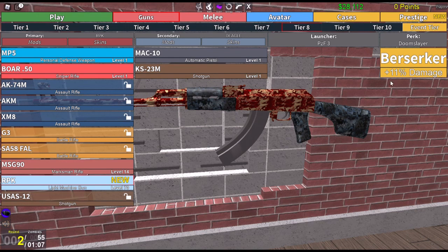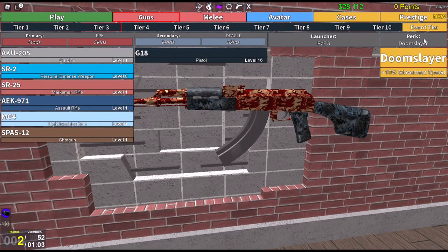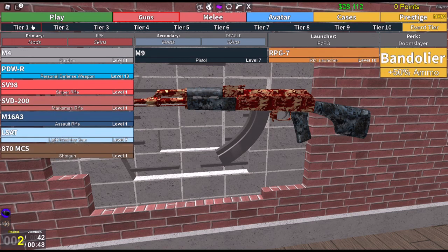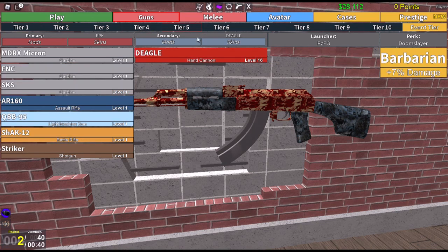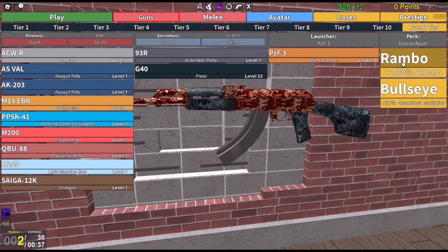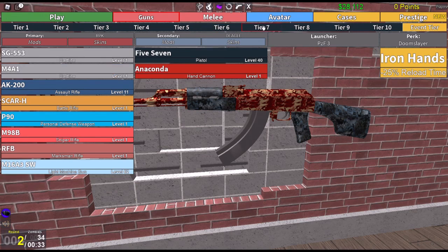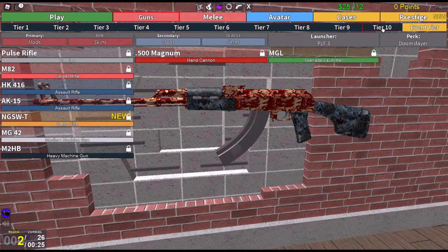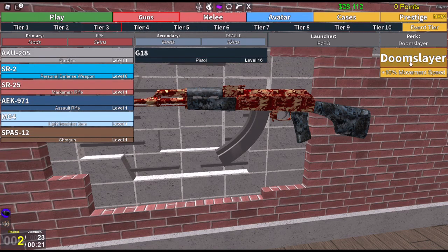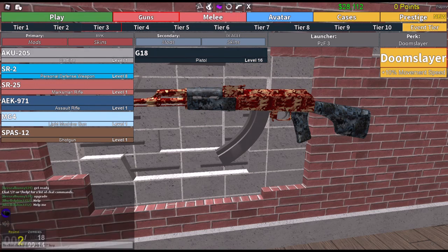Getting back to the tiers — I got the Doomslayer perk which is only tier three and it gives you extra speed. That's very important, especially if you're going into hardcore or apocalypse modes — you want to be as fast as you can to outrun or outmaneuver the zombies. There are also colas in the game to help you reload faster, add more ammo, juggernaut, and other options, but speed in my opinion is the most important one.